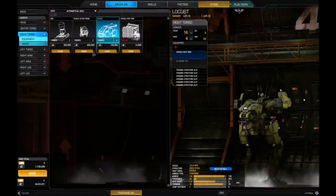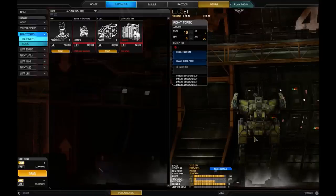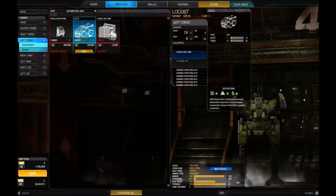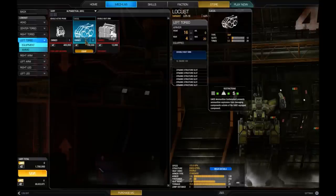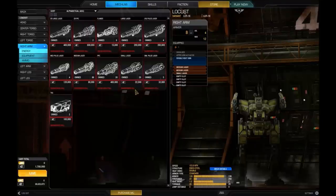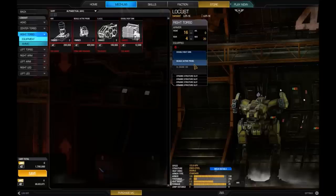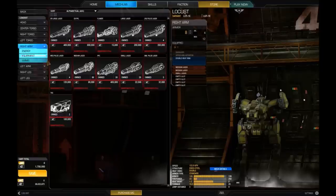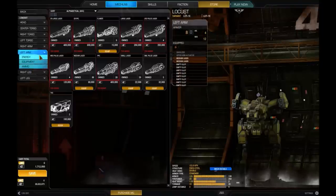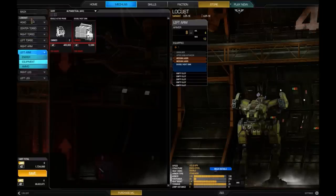We could also equip a Beagle probe, which will help in hunting down other light mechs with ECM. With another half ton left, we could equip a small laser — giving us four mediums and a small. Alternatively, we could put in more heat sinks for better heat efficiency. With that extra tonnage, let's go with the heat sinks for better heat management. And there we've got better heat efficiency.